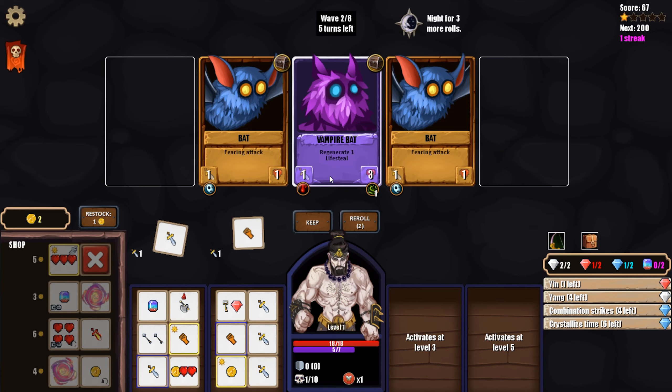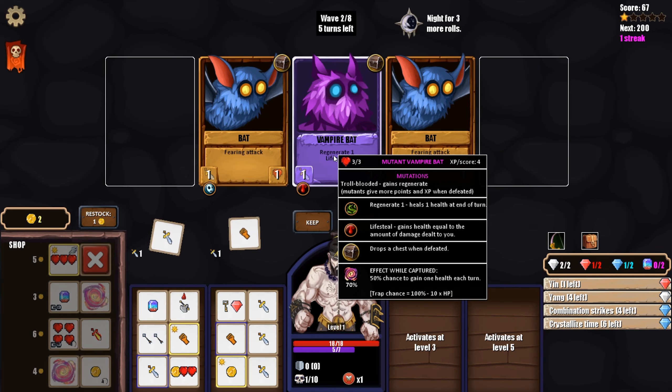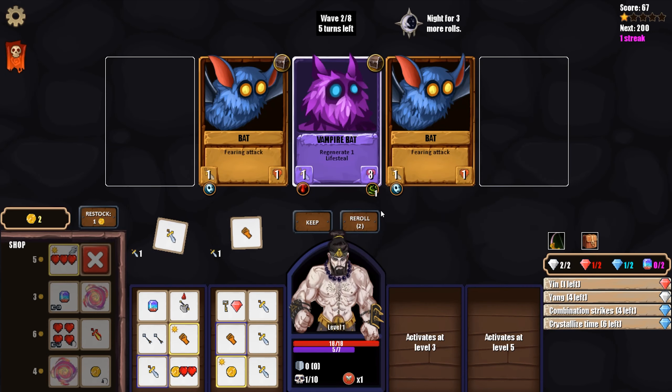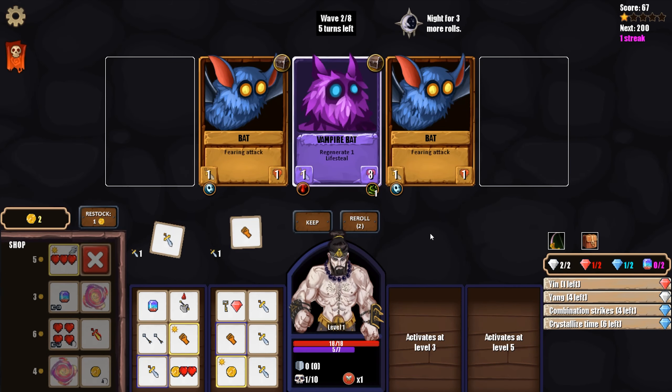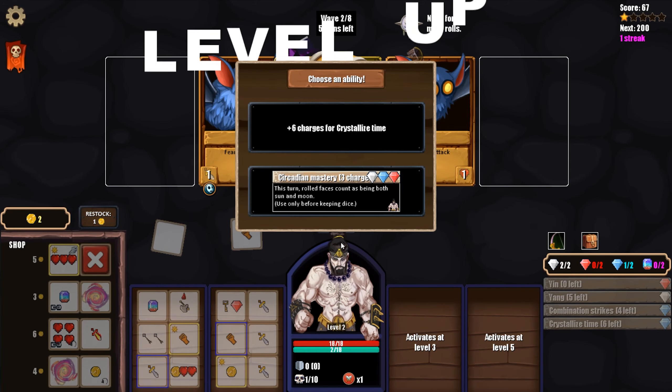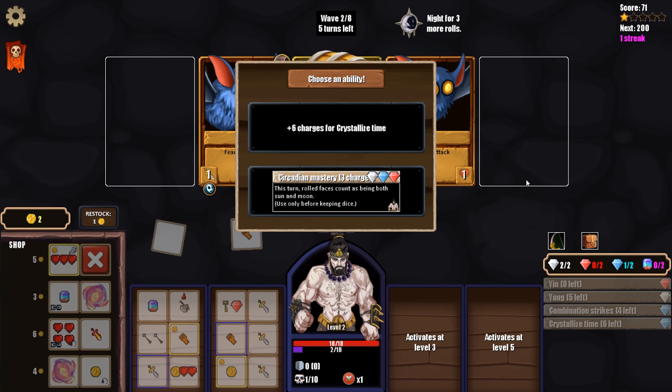We found another mutated enemy. This one has Troll-Blooded, which means it gains Regenerate - it heals at the end of every turn. That's not great because it already heals for one from lifesteal. I honestly think we just kill this enemy this turn to take it off the table. Six charges for Crystallize Time - we already have so many and we don't have blue gems.